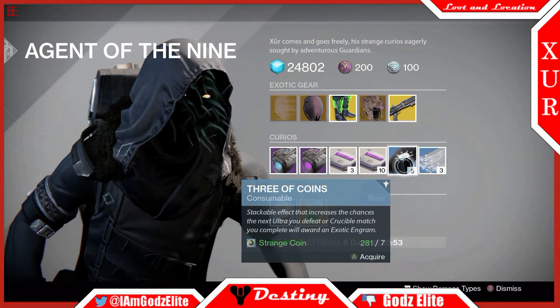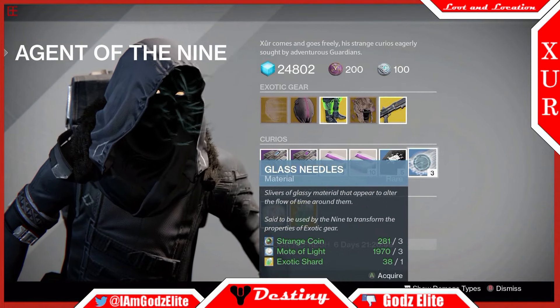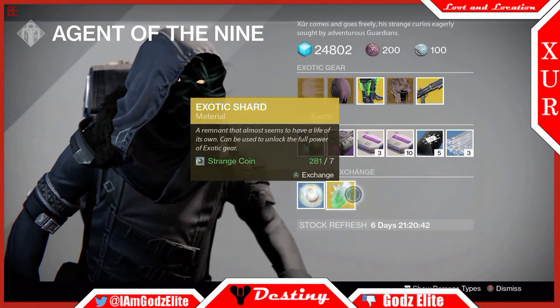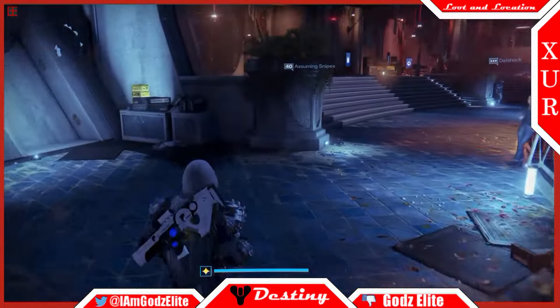We've got Three of Coins — five for seven Strange Coins — and then Glass Needles for all that stuff. Nobody really cares about Glass Needles, maybe you do, maybe you don't — I don't for sure. And we've got Motes of Light and Exotic Shards. That's pretty much it for Xur's inventory this week.